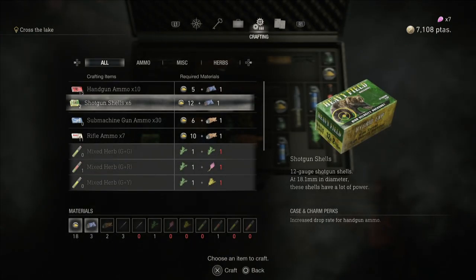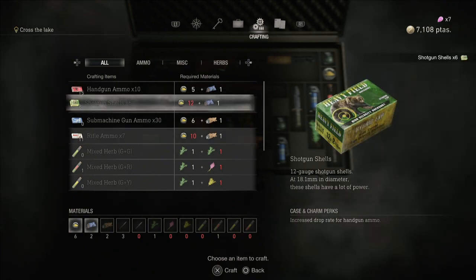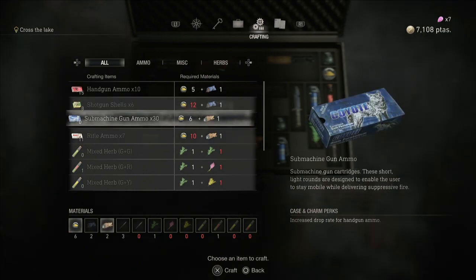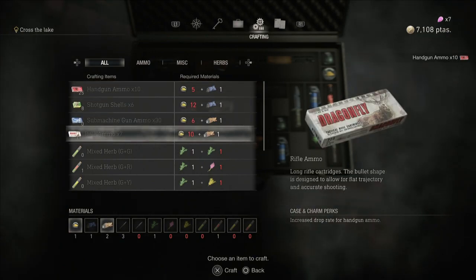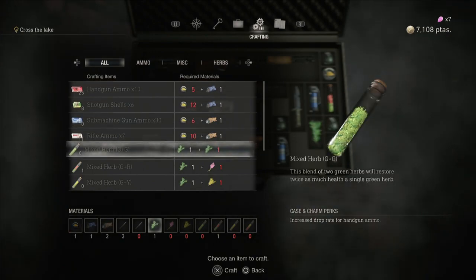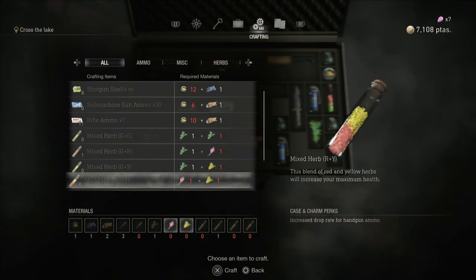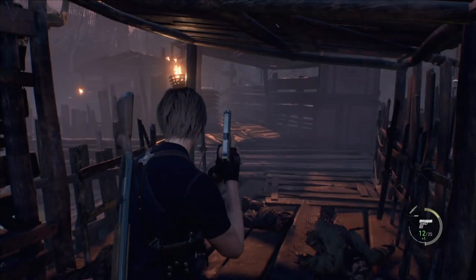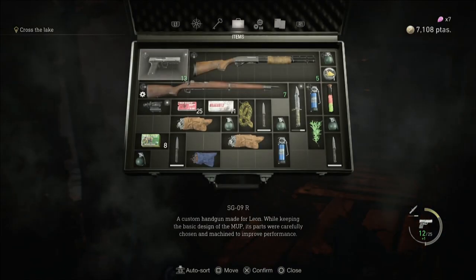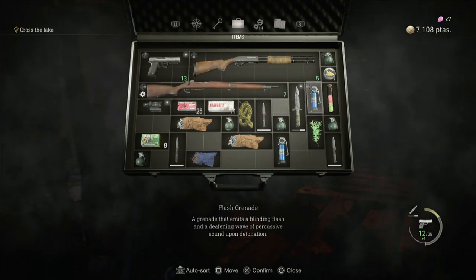I think it's time to — I wonder if you can craft some stuff. You can craft some ammo probably. I have a lot of resources. I'd do some handgun ammo too if I were you. They added this thing at the bottom with all the materials — I don't think that was there before. I think it was added in an update.